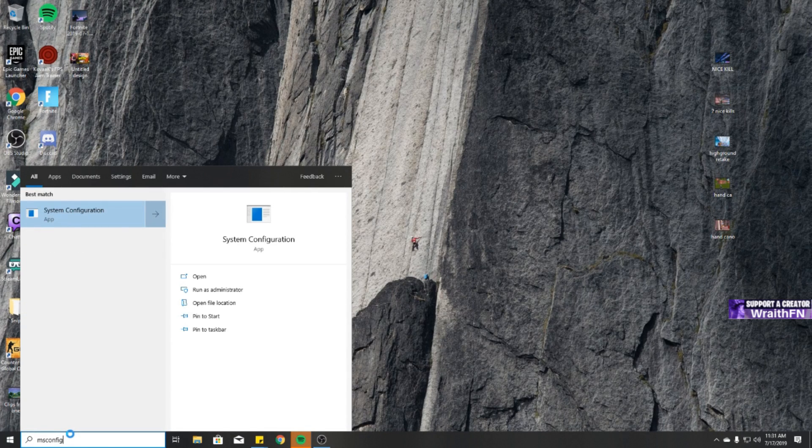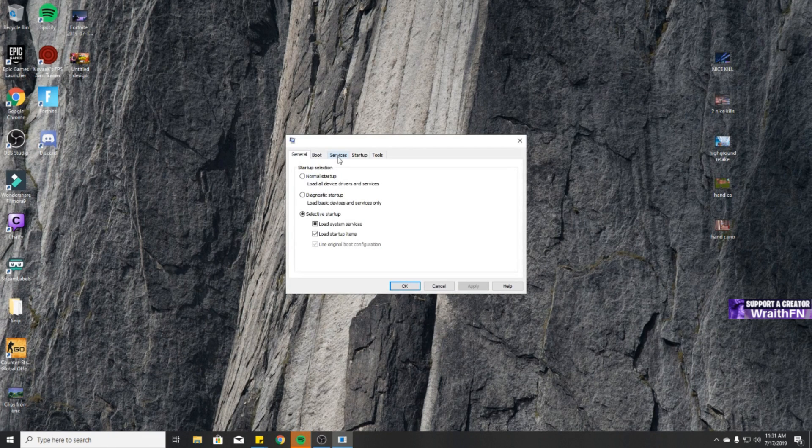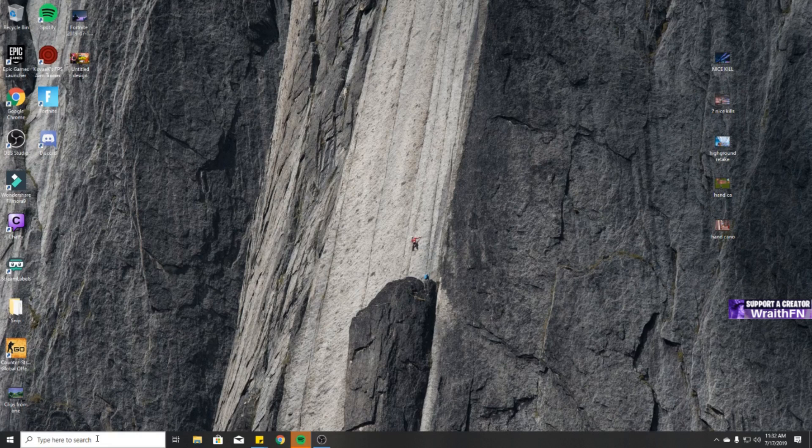Next, go to Search and type 'msconfig' to open System Configuration. Go to Services, click 'Hide all Microsoft services', and disable the Google Update services. Also if you don't use Corsair you can disable that. Basically anything you know 100% you don't use, you can disable. If you don't know what something does, don't disable it. The Google ones are safe, but for anything else I can't be certain, so be careful unless you know what you're doing.